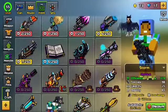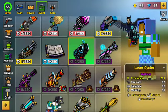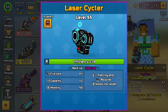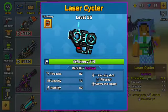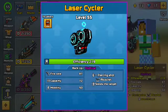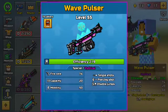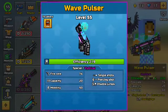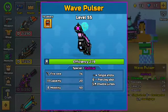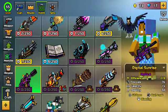We have the Laser Cycler. This will be part of the Keanu Reeves set — it has piercing shot, ricochet, slows target, fire rate 87, capacity 12, mobility 50. All the rocket jumpers are about to hate this next weapon — it's single shot with piercing shot and disables jumps, so no rocket jumping. Fire rate 74, capacity 20, mobility 50.